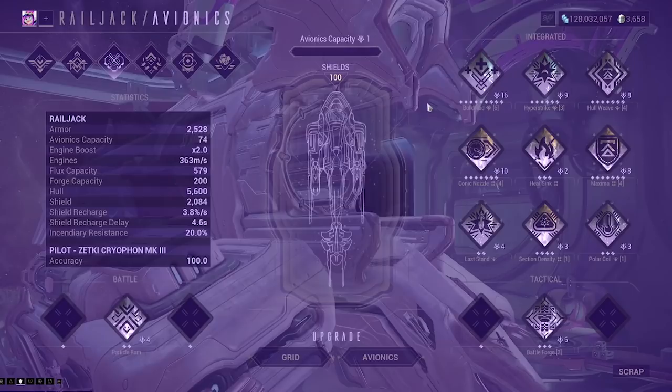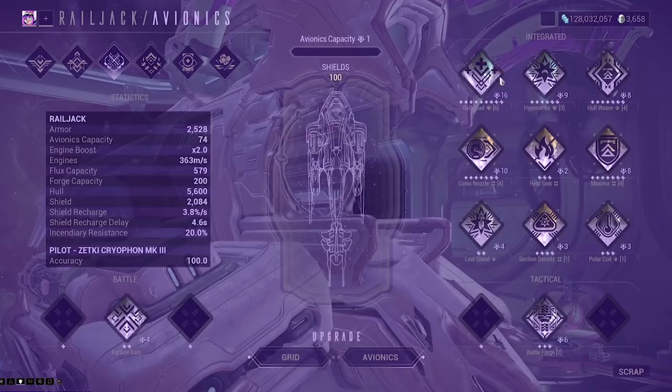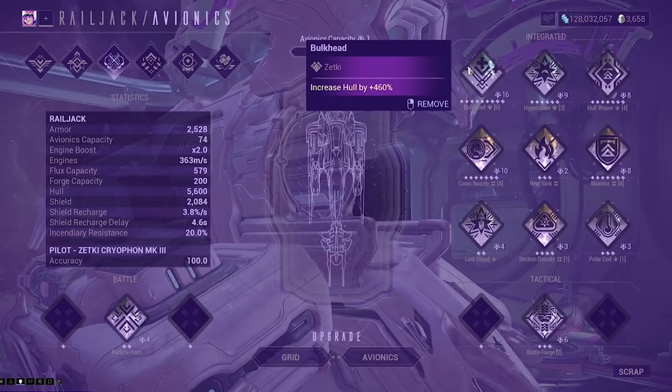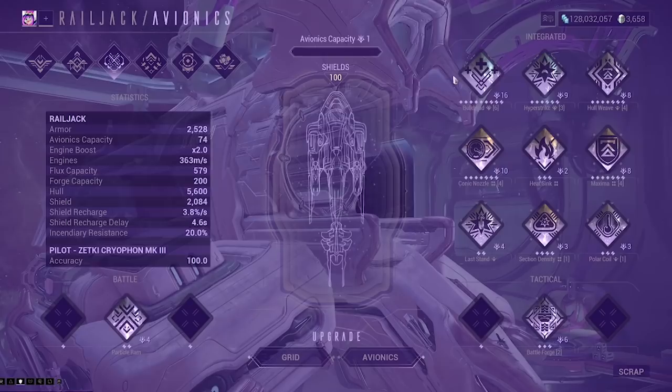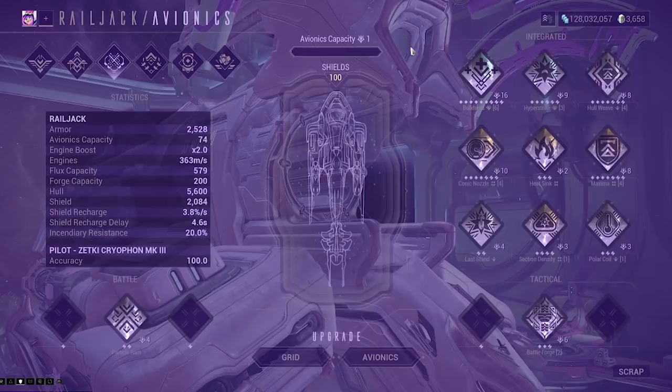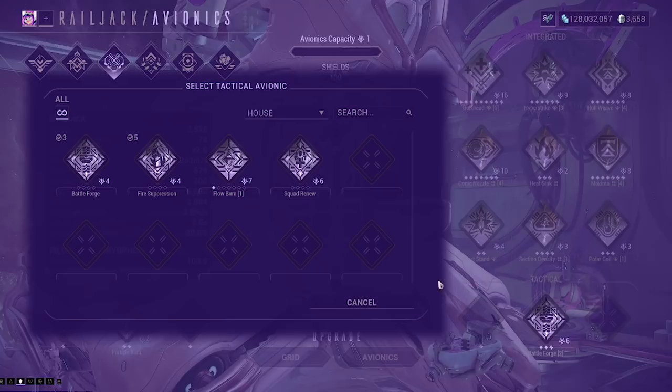Then our next tab over is your avionics, and in my mind this is the most important tab you want to focus on initially. Avionics are essentially the modding of your railjack, and at a glance this page will look confusing as all hell. On the right is the integrated segment — this is the core modding of the ship. The avionics that go here will affect your overall ship stats and effects, ranging from weapon damage to hull integrity. This is where you'll want to focus first, as it will be the core foundation of your railjack.